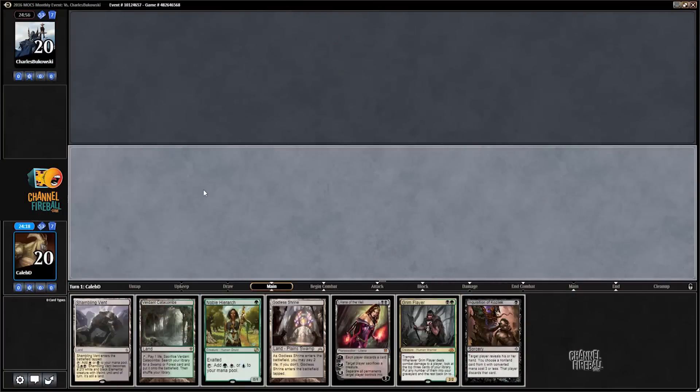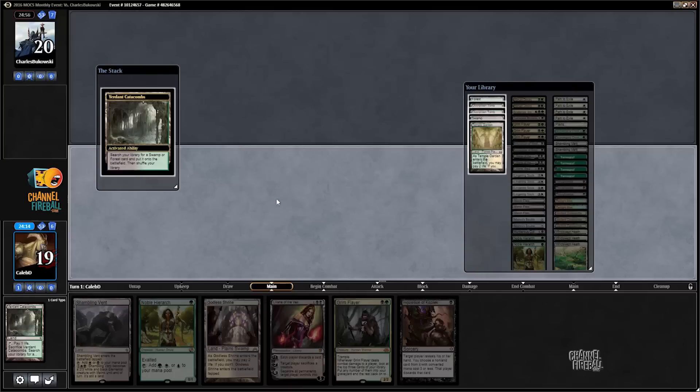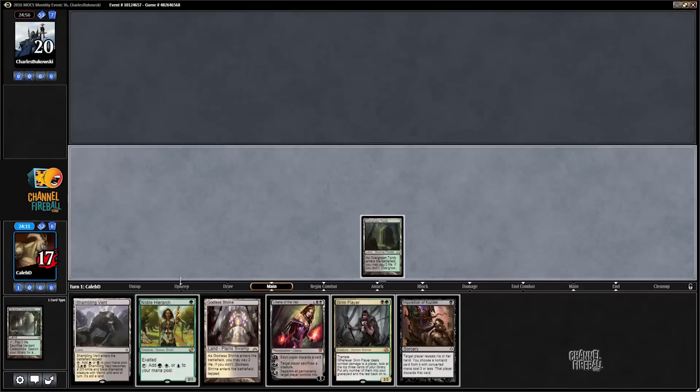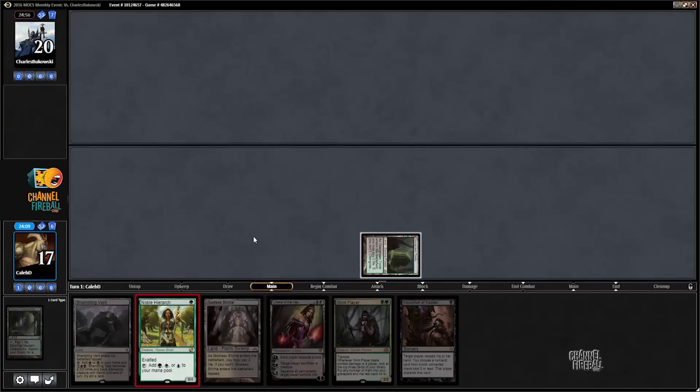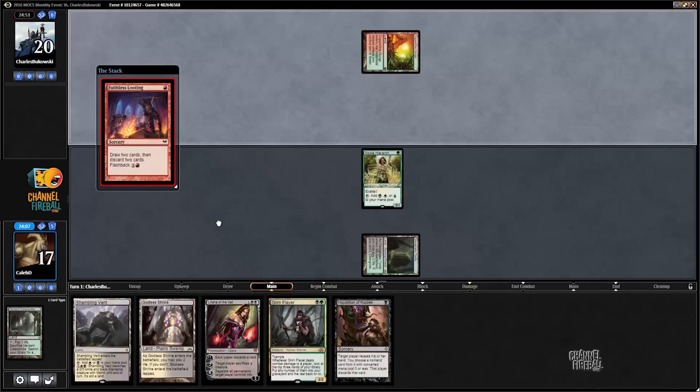Howdy folks, welcome to round one. Going to take a little bit of pain out of the opener to make sure that if my opponent lightning bolts the Noble Hierarch, I'll still be able to go Inquisition into Shambling Vent on turn two. Faithless Looting — looks like Dredge.